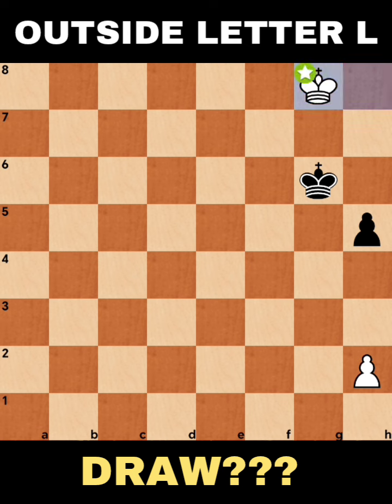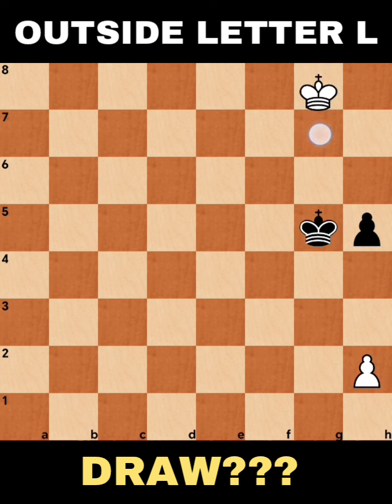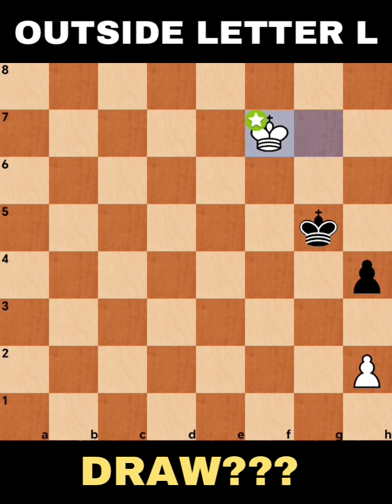What if the king will go here attacking the pawn later on? We will try h4. For now, let's go king g5. You can just follow the black opposition — that's okay. King g, and now let's try h4. King to f7. This is now the outside letter L.